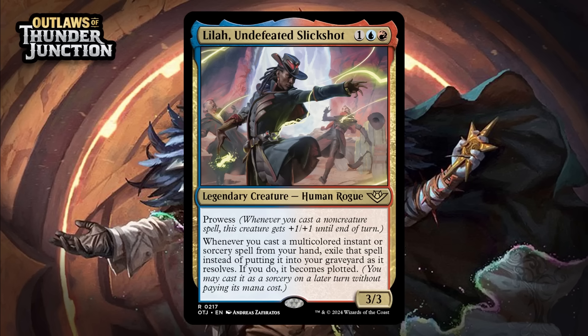Next up, it's Lila, Undefeated at Slickshot, which for one generic, a blue, and a red is a 3/3 legendary human rogue at rare with prowess. Whenever you cast a multicolored instant or sorcery spell from your hand, exile that spell instead of putting it into your graveyard as it resolves — if you do, it becomes plotted. A 3-mana 3/3 with prowess is an attractive card already, and she effectively doubles your multicolored instants and sorceries — in so doing, she also gets two prowess triggers out of those cards. This format doesn't have a huge number of multicolored instants and sorceries so it won't come up a ton, but when it does it will feel like you're breaking the game, and the baseline of the card is already good. I'm giving this a B. If this format had more multicolored instants or sorceries, she'd probably get closer to bomb range.